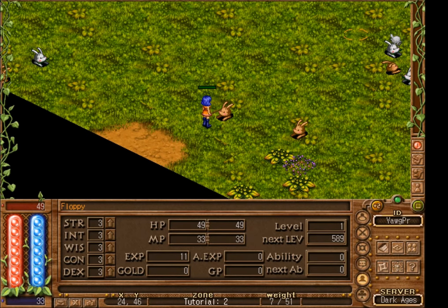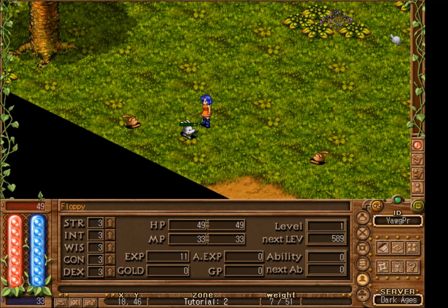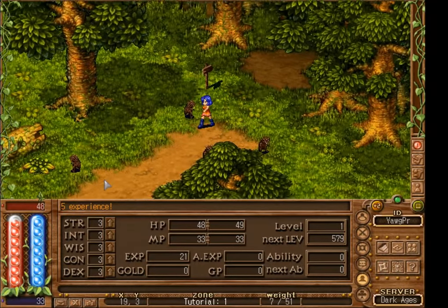One thing you can do if you're tired of holding spacebar all the time: hold Control and then double right-click on a creature and you will automatically attack them until they die. Control double right-clicking is just a substitute for holding down the spacebar — it will not use any spells or skills for you. Now that we have cleaned up two floppies, one white and one brown, we can head back and turn in the quest.